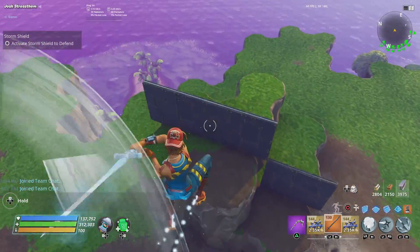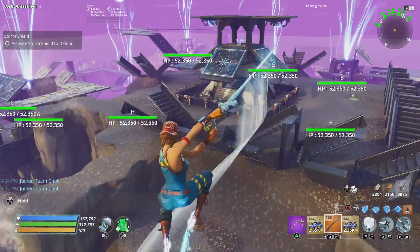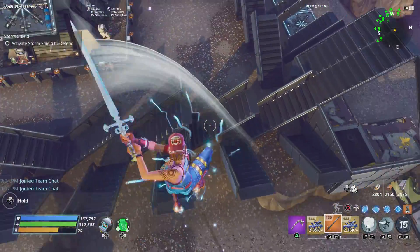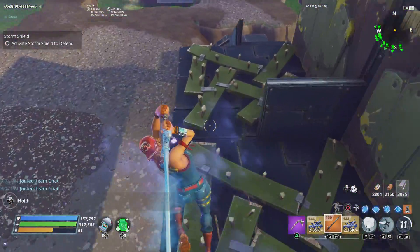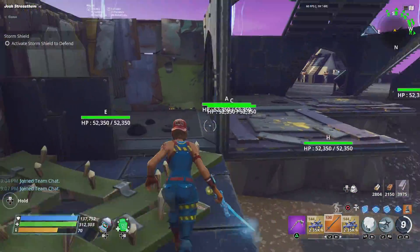That's basically the whole build. Make sure you have block off over here — you don't really need this one — but same block off over here, and a tunnel over here launching them down. That's basically all of it.